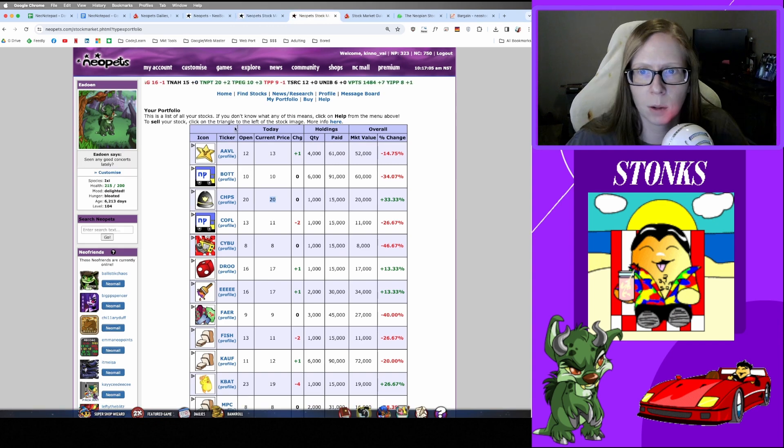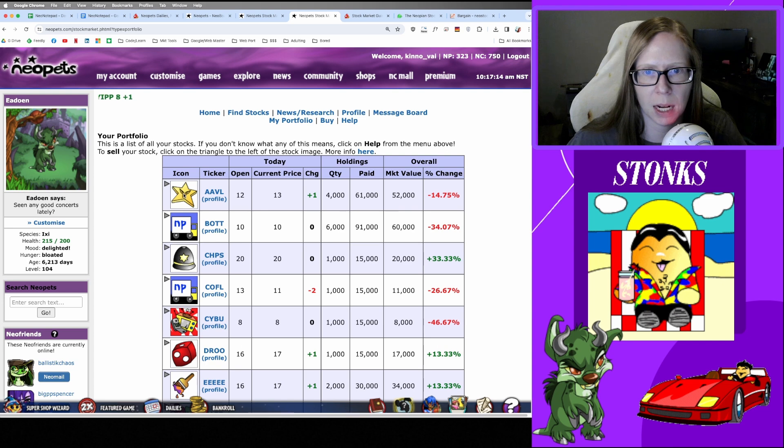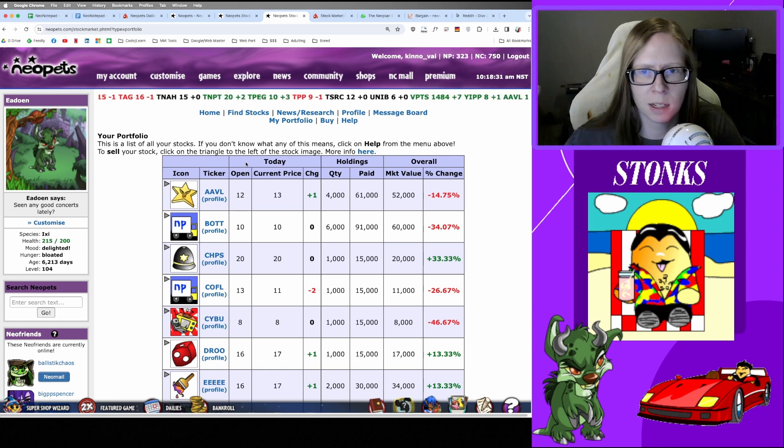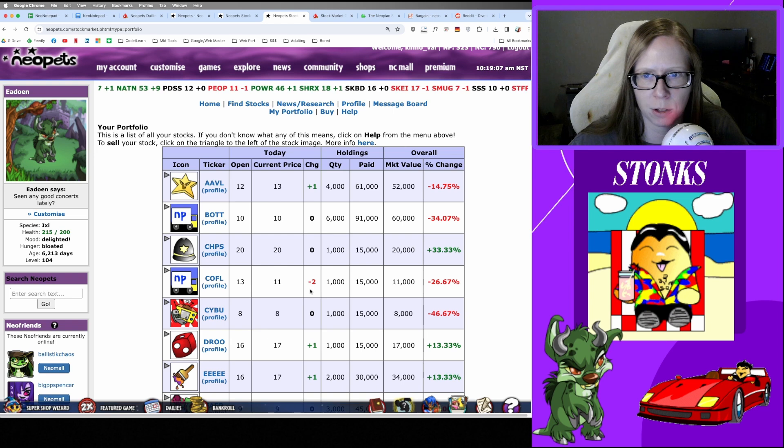Let's quickly break down exactly what we're seeing in this table. There is an image icon just for visual interest. The ticker is a four-letter symbol that is a shortened name of the company in question. The open price is what the price was when the market opened — this varies compared to the real stock market because the Neopets stock market never truly closes; it's on a 30-minute cycle, updating at the 28-minute and 58-minute marks. The current price is what you'll mostly be paying attention to, as that is the price at which you can invest. The change shows the difference between the opening price and the current price.